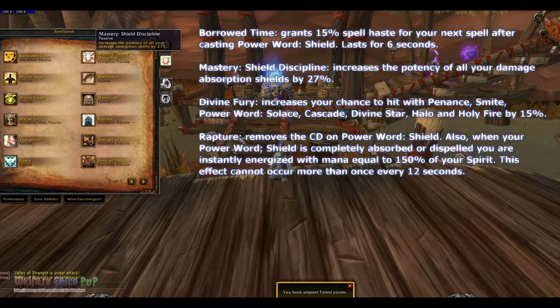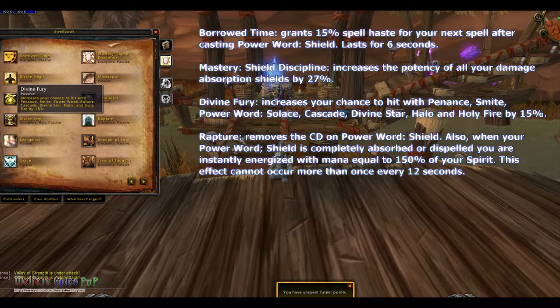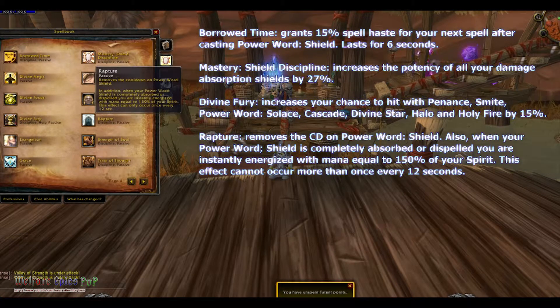Divine Fury increases your chance to hit with Penance, Smite, Power Word: Solace, Cascade, Divine Star, Halo, and Holy Fire by 15%.